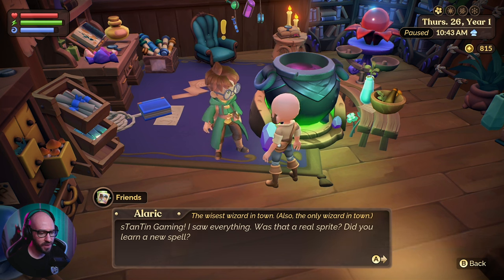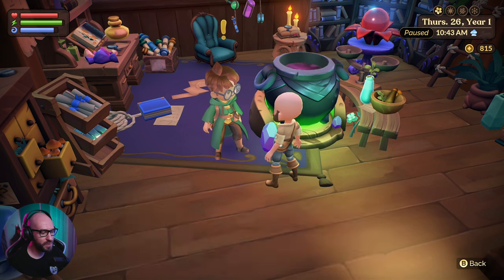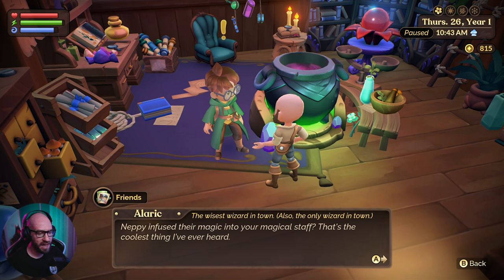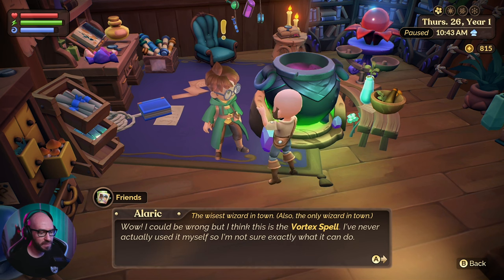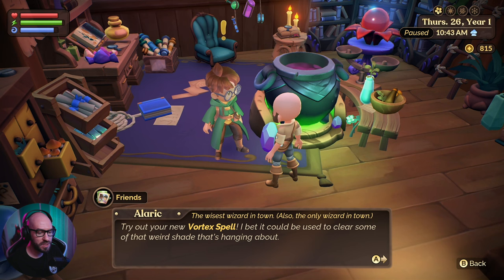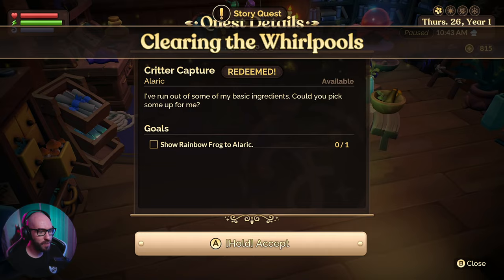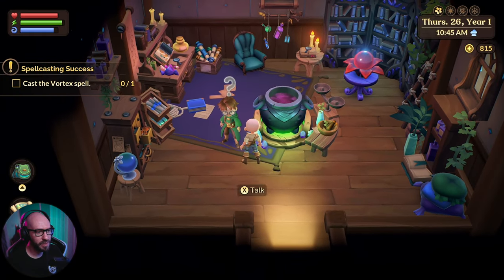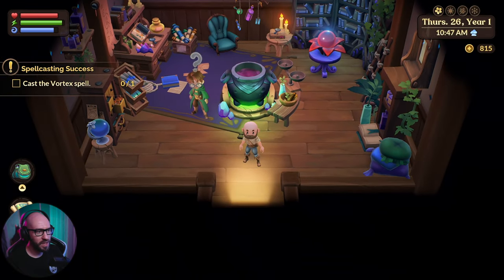Redeemed story — here we go. Stanton, I saw everything. Was that a real sprite? Did you learn new spells? Tell me everything. Neppy was making the whirlpools for fun? Hmm. Well, tell me about your new spell. Neppy infused their magic into your magical staff? That's the coolest thing I ever heard. Whoa — I could be wrong, but I think this is the Vortex spell. I never actually used it myself, so I'm not sure exactly what I can do. You could practice using the Vortex spell — my good friend Drac might be able to help you, but you can also probably figure it out on your own. Try your new Vortex spell — I bet you could use that to clear some of the weird shades. So we're gonna be able to get rid of the shades with the spell. Show Rainbow Frog to Illyric. Yeah, I definitely don't have that for him.